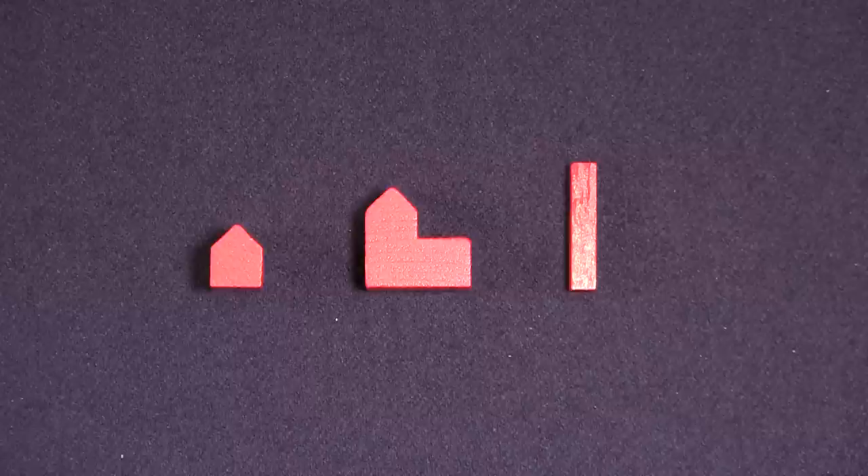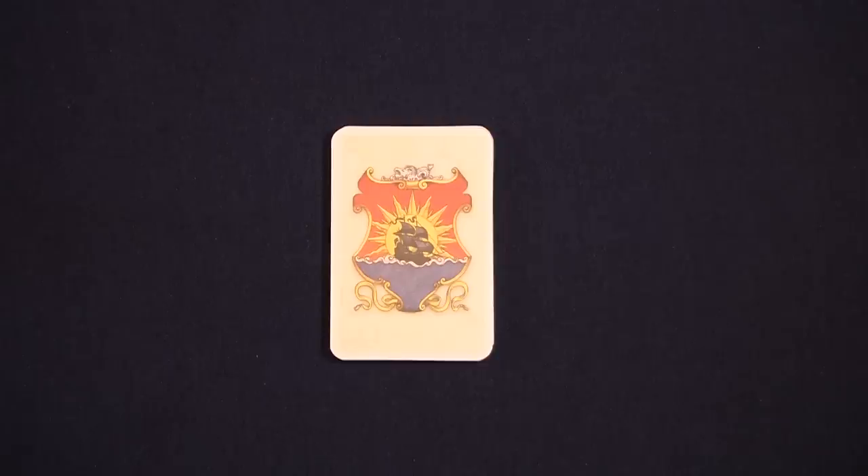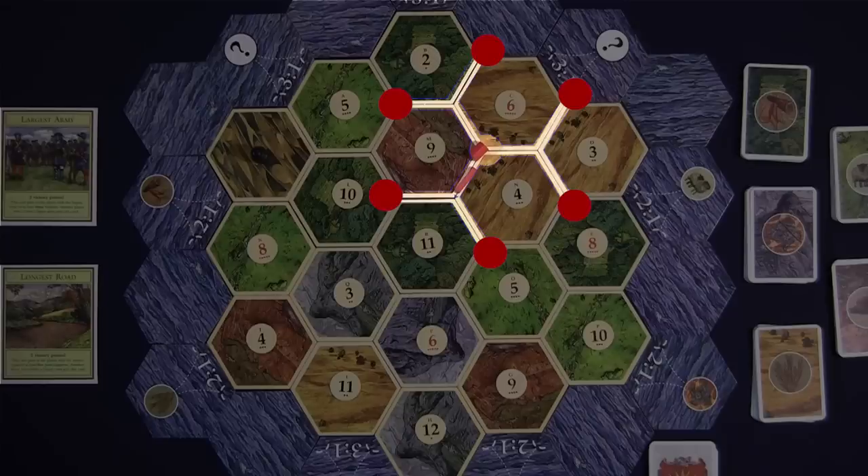Once the current player has completed the trading phase of their turn, they may then use their resource cards to purchase and build improvements like settlements, cities, and roads, or development cards. A player may purchase as many items as they can afford during their turn, provided they can immediately place them on the board. Settlements must be placed on a connected road owned by the player, as long as it is placed a minimum of two road lengths away from any other city or settlement, player owned or otherwise.